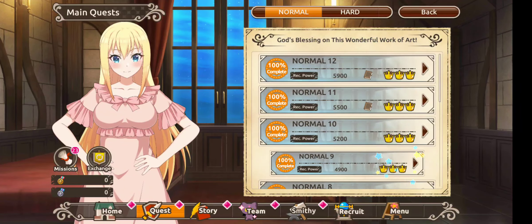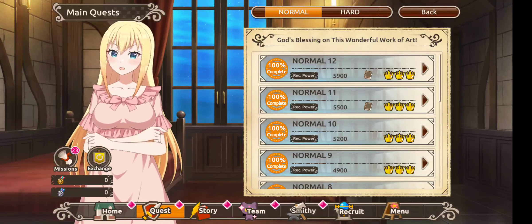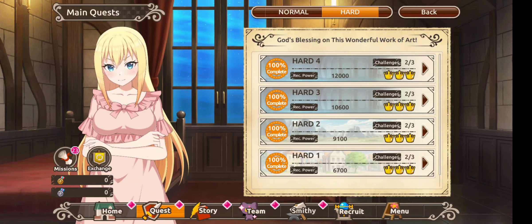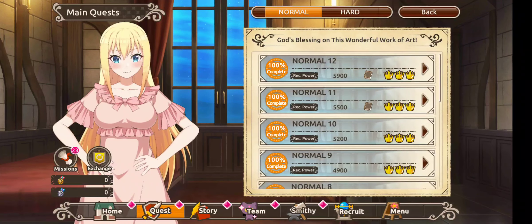I might be wrong but I feel like the power requirement for this event was a little bit less than the previous swimsuit event. We smashed that out — 12k is the hardest difficulty to farm — and we'll have a look at what the boss is like in a minute, we'll go hit him or her sorry, and we'll see what it's like.